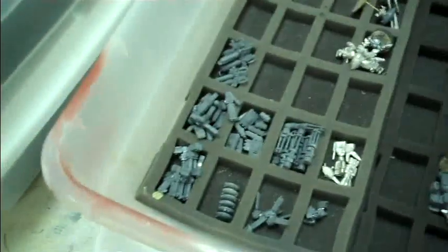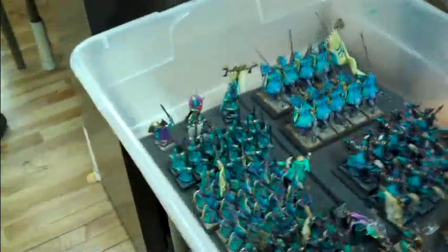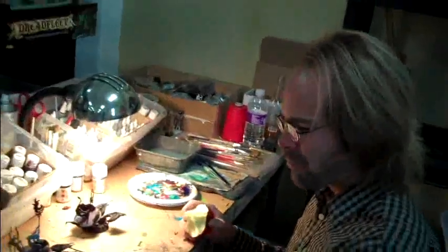Dark Eldar — some Finecast Incubi. Looking like some Tau with lots and lots of magnetized options. Here's this Ogre Standard Bearer — he's in process. And these High Elves — this is the Studio High Elf Army, 3,000 points, and it's for sale now. As of Monday, all the touch-ups will be done and it'll be good as new, probably better than new after Joseph's finished working the banners.